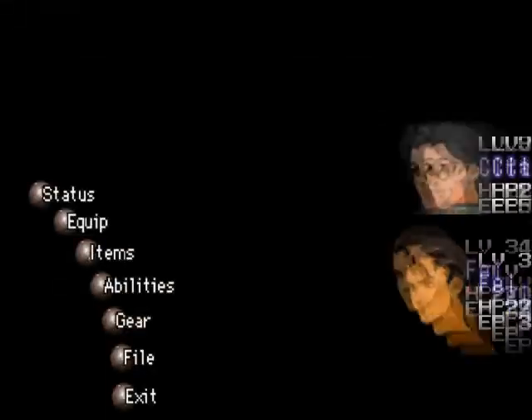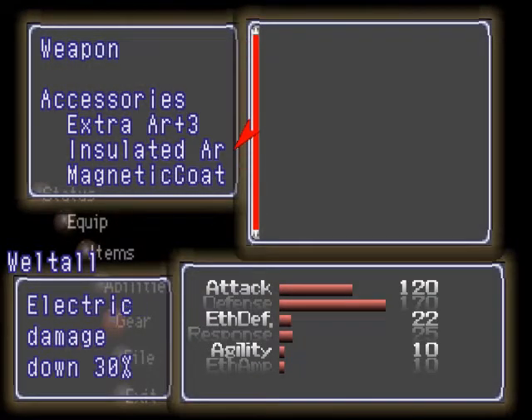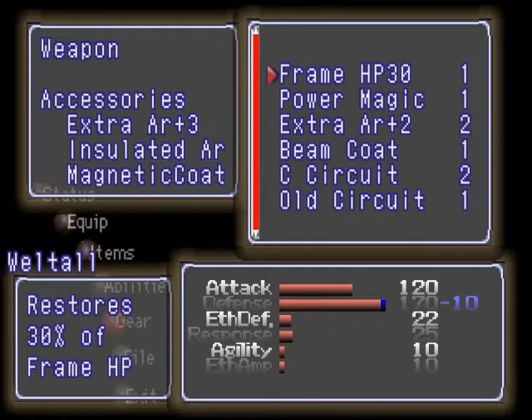Let's go over that frame thing they were talking about. I am going to get rid of this. Frame! HP 30. Basically, what this does now is if you equip the frame — depending on which frame you get, because there will be different ones.